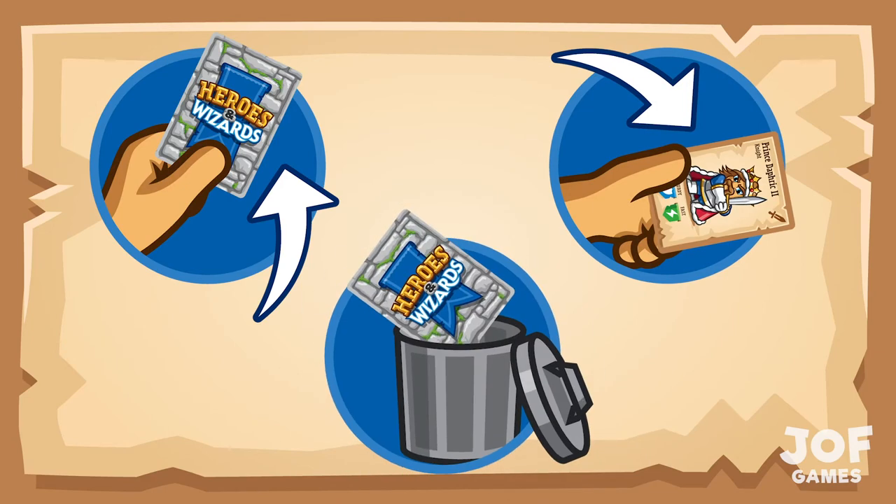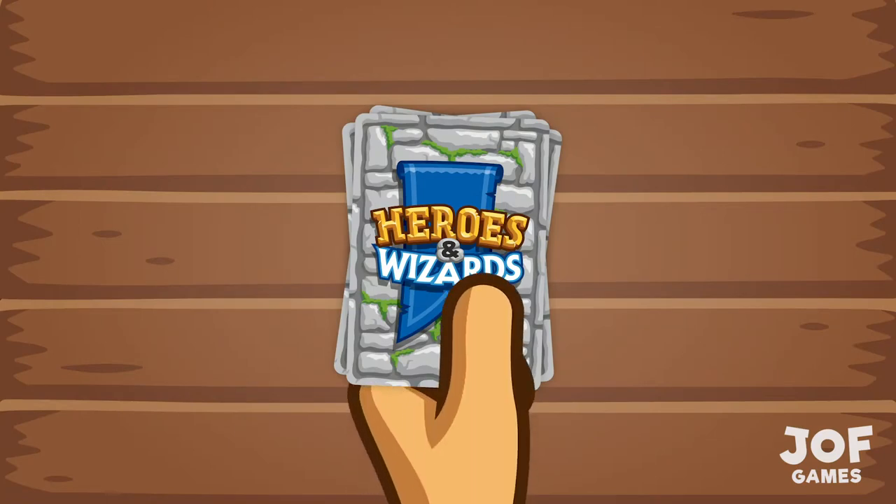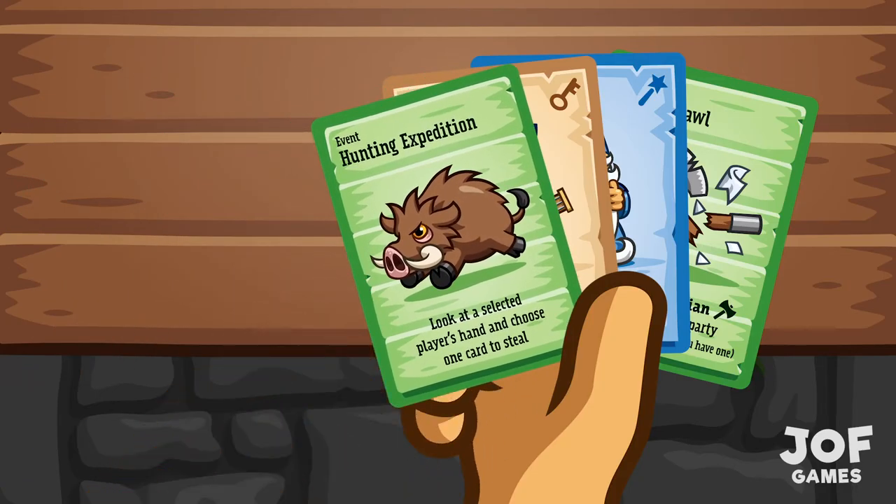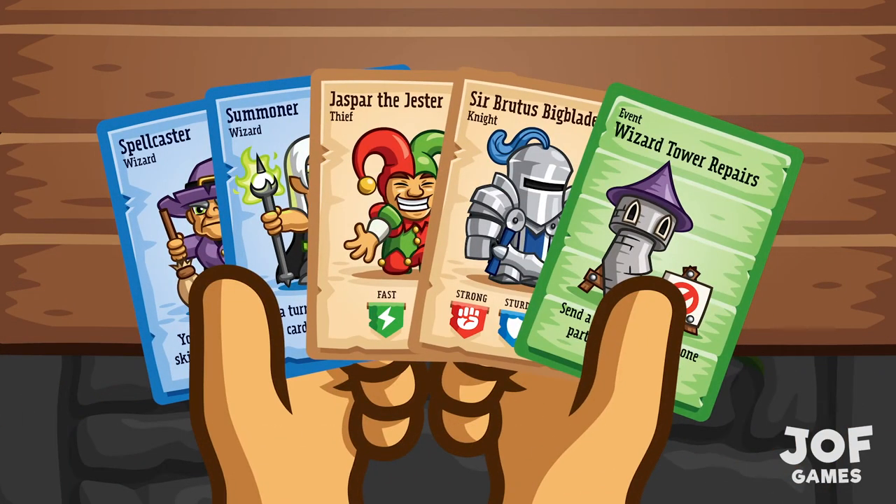If you choose to pick up a card, simply take the card off the top of the deck and add it to your hand. But you cannot choose to pick up a card if you already have five cards in your hand.